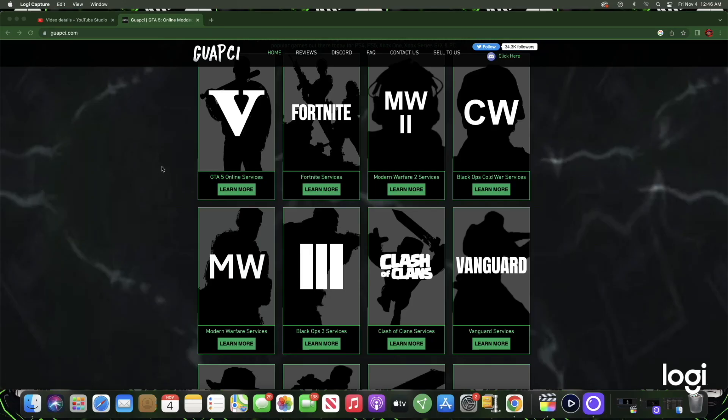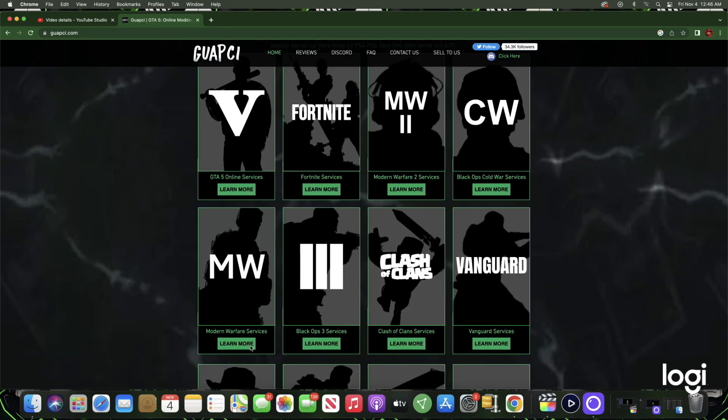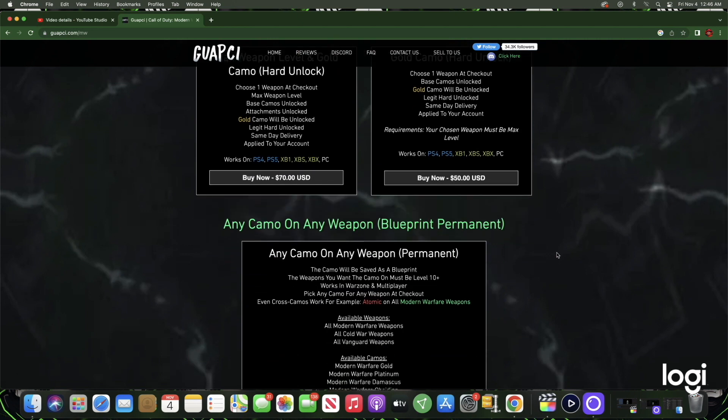Before today's video starts, I just want to give a big shout out to today's video sponsor, Guachi. Guachi offers anything you need Modern Warfare 2 related — camo, rank and prestige levels once they are out — and all the services are 100% trusted and affordable. If you're interested, just check the description of this video. Thank you to Guachi.